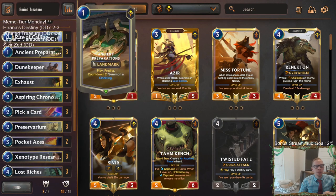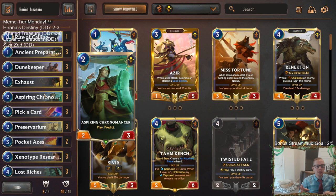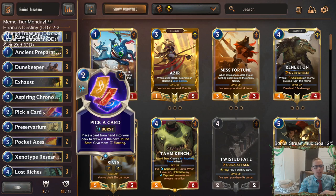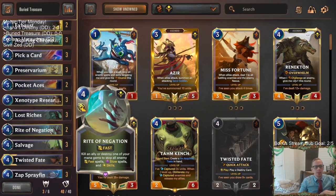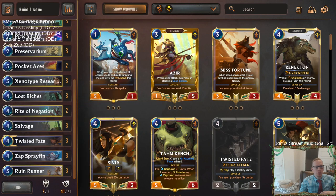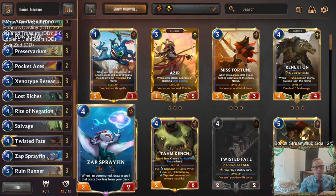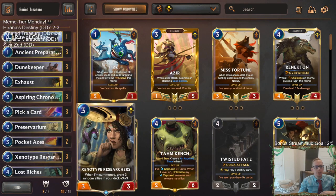We're going to be using Shurima with the predict cards — Ancient Preparations, Aspiring Chronomancers — which can help look through the deck and put stuff on top, so we can try to put our treasures on top. Besides that, we're going to have a lot of card draw with cards like Pick a Card, Preservarium, and Salvage, which can effectively get rid of four cards because you toss two, and if those are treasures you put them in hand and draw two more. Lots of card draw to go along with Twisted Fate.